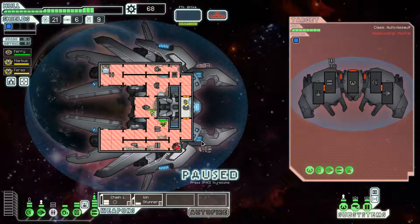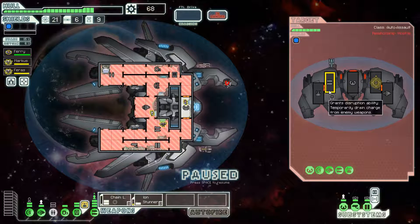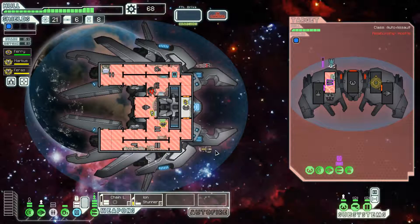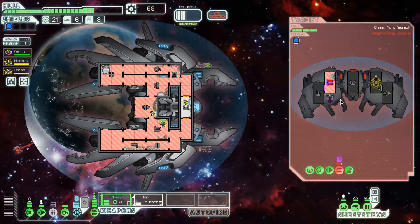They have a beam and one ion - the ion is actually kind of dangerous, so I'll probably end up hacking their weapon system. Prevent them from firing because the beam can't do anything on its own. If the ion takes out my shields, then the beam can just cut me up and I don't want that. Chain laser coming in, and we got the one hit we needed - now they can't actually damage us at all. I can focus on things like the piloting room, shield room, engine room, or even the drone room to take out their drone.